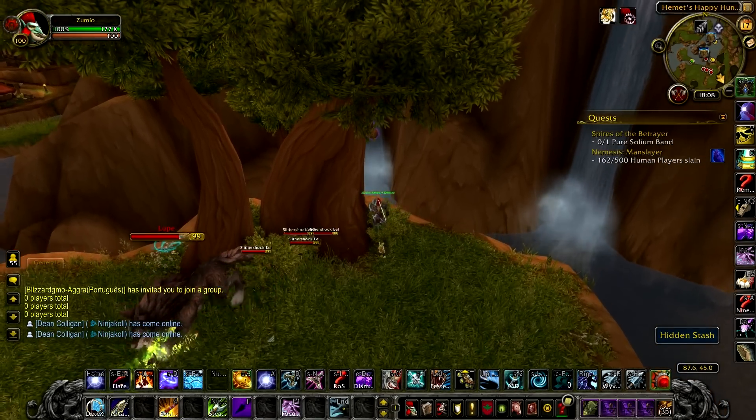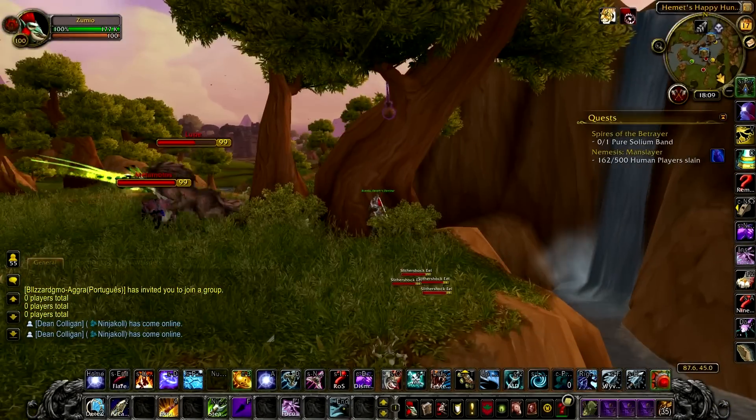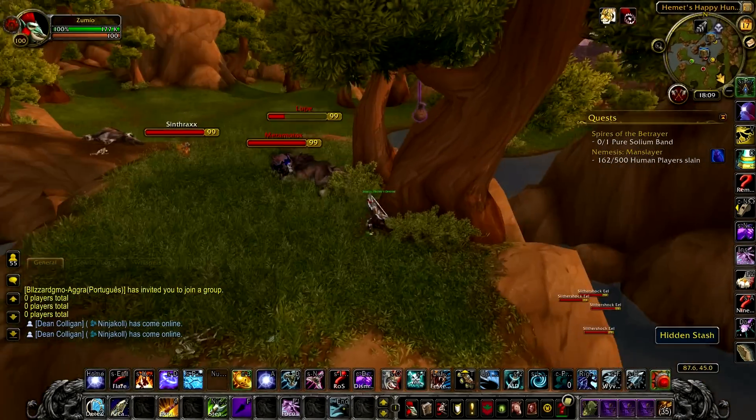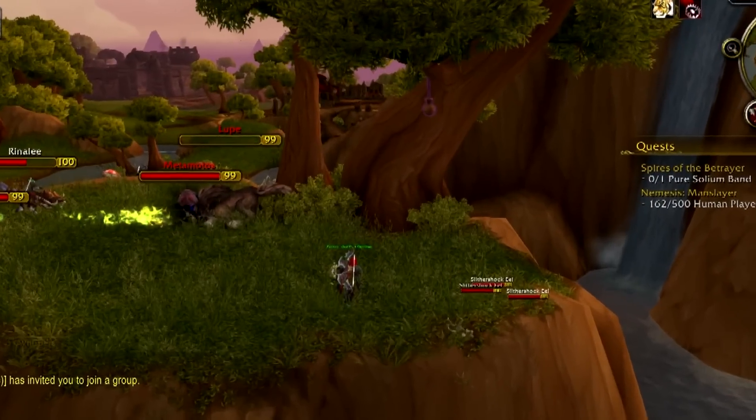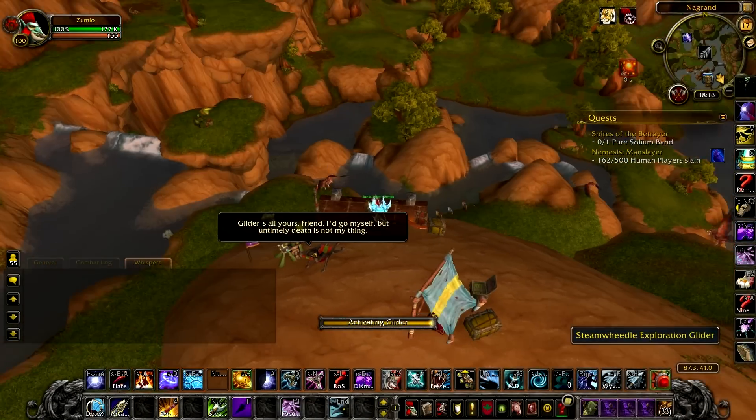Hey guys, what's up, Zoomio here. I'm gonna keep this really quick — if you want to get a thousand garrison resources using engineering in less than 30 minutes, then keep watching. In Nagrand you may have noticed there are these out-of-reach purple caches, which contain garrison resources, but they're a pain to get.